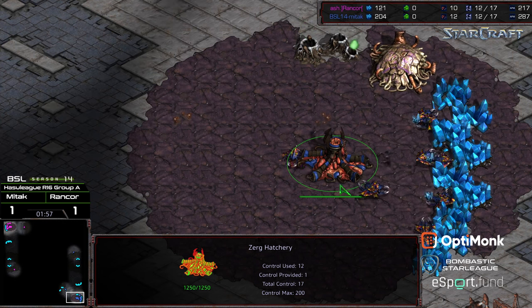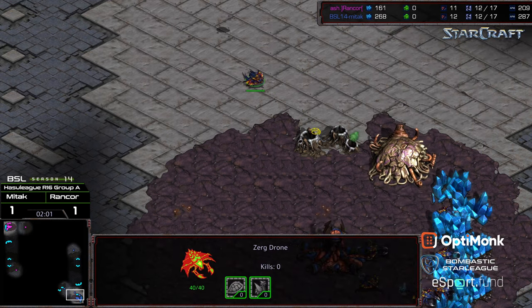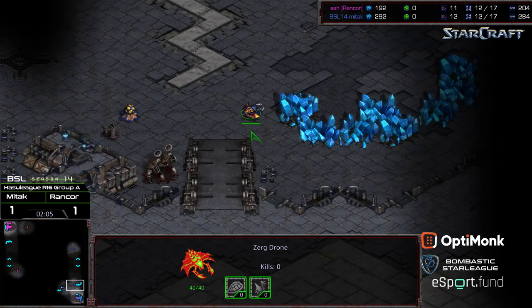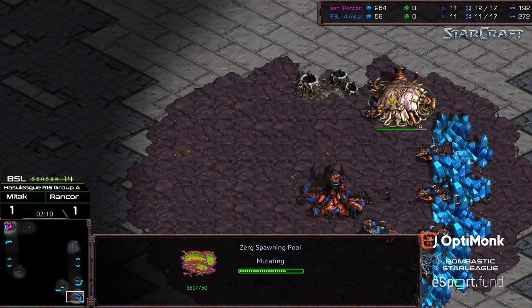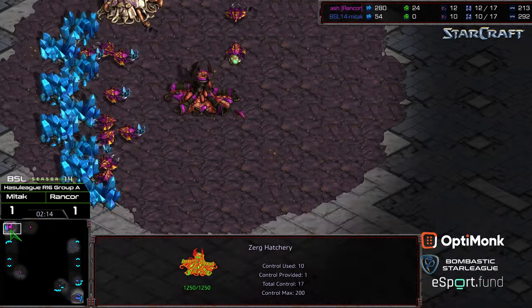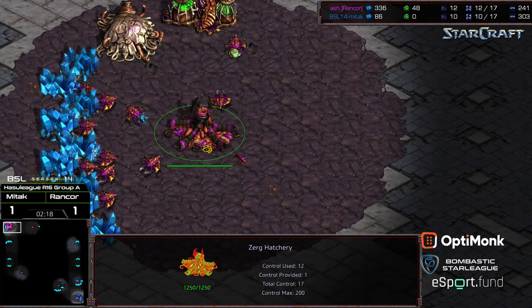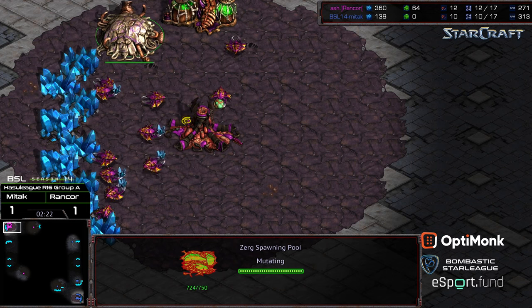There's a lot of variation in Zerg play that I didn't fully appreciate before. Mid-Tech is going to skip Gas and go for a faster natural expansion — potentially wanting to play more economically aggressive, get that economic lead, and force Rancor to come to him. We'll see how Rancor plays it, because Rancor is going to have the Gas advantage. The question is: does he opt for Zergling Speed first, or is he going to go straight to Lair?